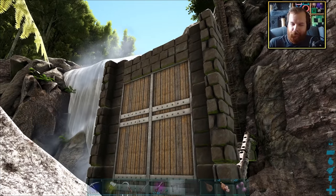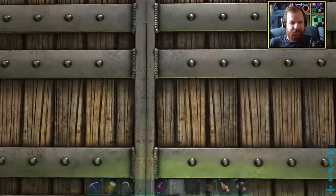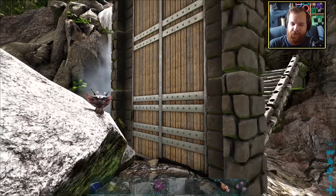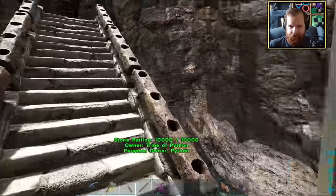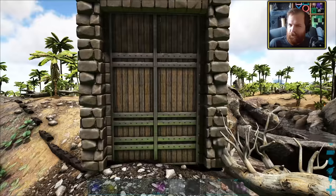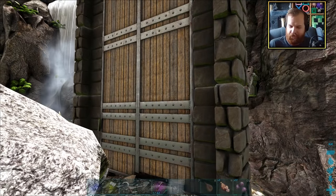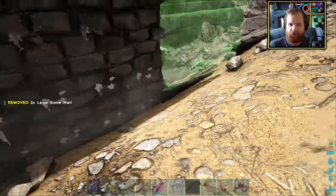It turns out the orientation of the gateway means I've placed it in such a way that it opens outwards — what?! That's really inconsistent and very annoying. I want it to only ever open one way, but this game has other ideas. If I open it outwards I can get in; if I open it inwards I cannot. I don't get this game. I really don't get this game.